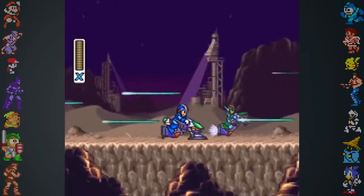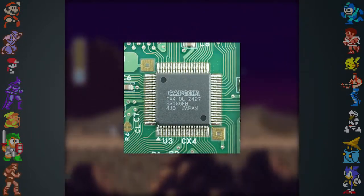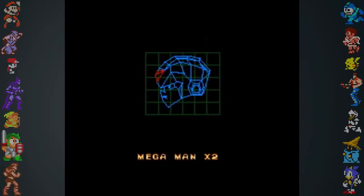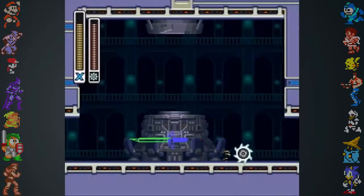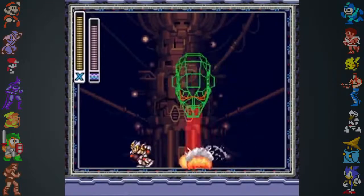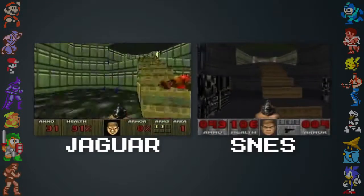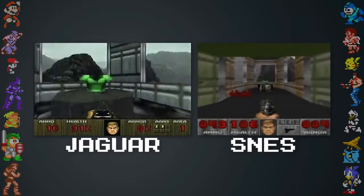Nintendo wasn't the only ones to develop special in-cartridge chips. Capcom included its own CX-4 chip in the cartridges of Mega Man X2 and X3. This chip allowed for wireframe objects to be rendered and manipulated on-screen, as seen with the intros to both games, some mini-bosses, and Sigma's floating head. A wireframe test screen can even be accessed in both games by holding B on the second controller as the game starts up. The CX-4 chip made the SNES the only true 16-bit console able to play X2 and X3. And the same can be said of the Super FX chip enabling the SNES to play Doom, albeit an inferior version.